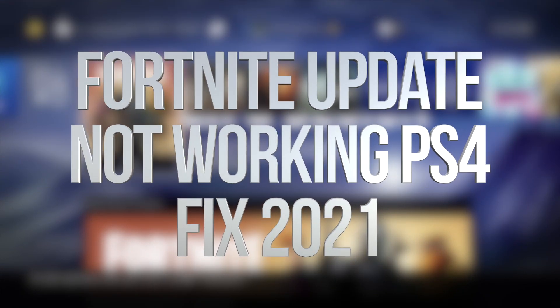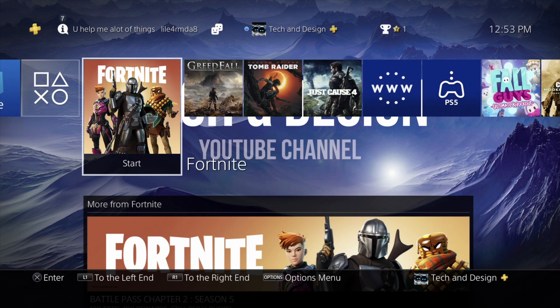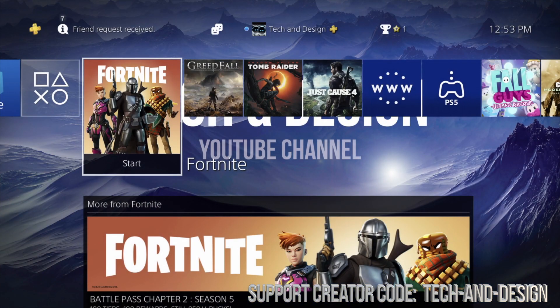Hey guys, today we're gonna be looking at updating your Fortnite. Let's say you guys clicked on Fortnite already and it's not running the update itself. You can just get out of Fortnite — just make sure to close it. To close any game, hold on to your PlayStation button on your controller, and if you have anything open at the top it should say 'Close App'.